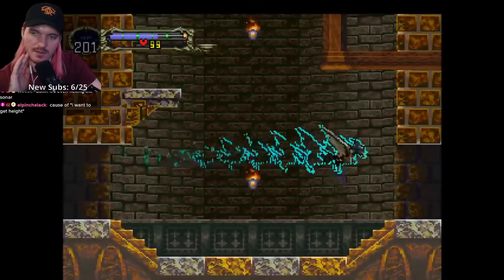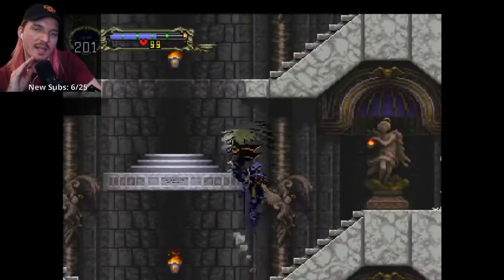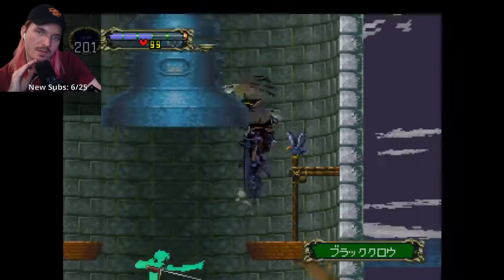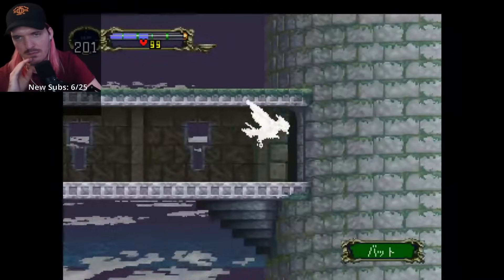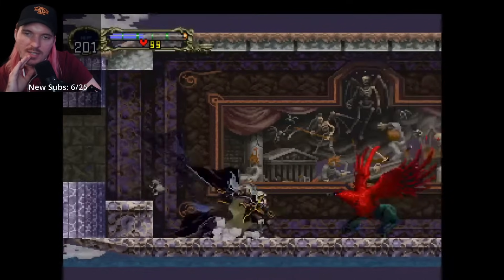The TAS is doing the Echo of Bat stuff — that's not actually faster for us. I don't think we could steal all those strats, but I think the Alchemy Lab strats I could probably steal.